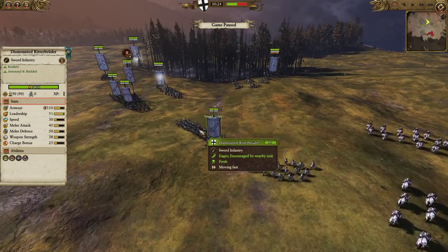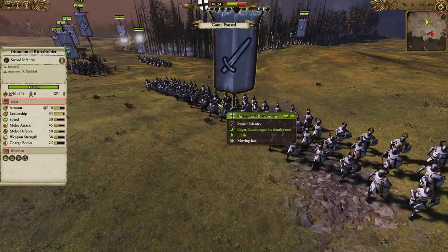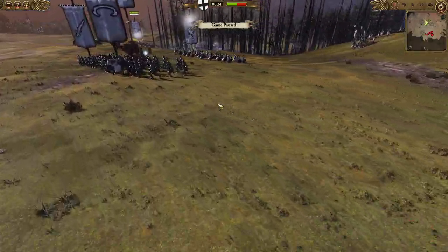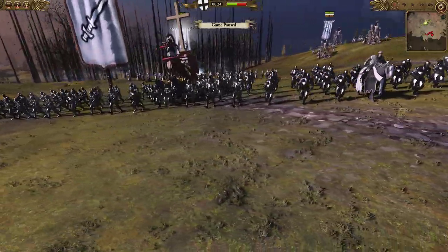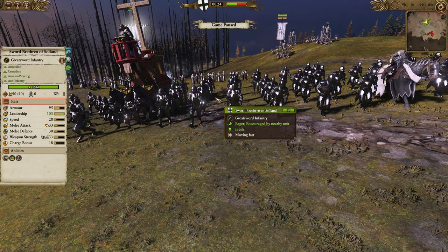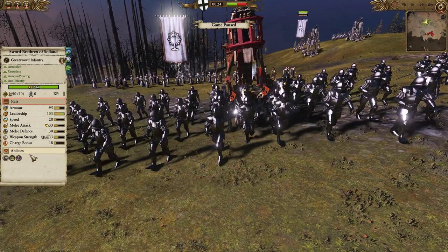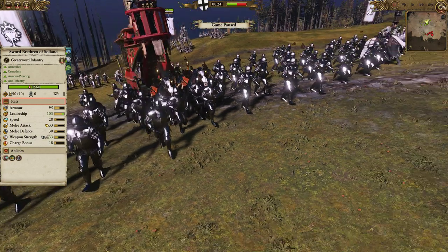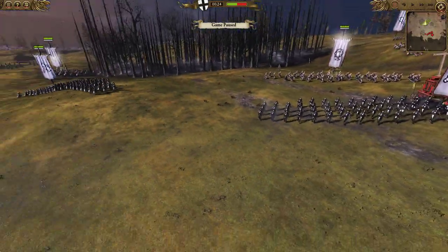In the main battle line we have some dismounted Ritter Bruder, which are pretty much what you expect. I'd love to see more of this in Total War Warhammer — dismounted versions of cavalry could certainly be some good fun. We have the Sword Brethren of Solland who do have their own special charge, the Solland Charge. These guys like to get down and dirty, they're armor-piercing crusaders, anti-infantry. Pretty cool models to boot as well.